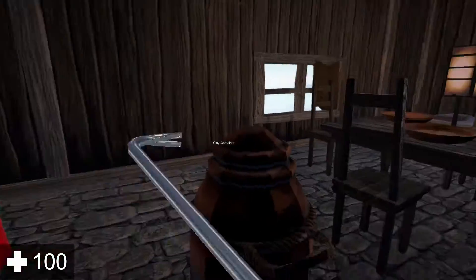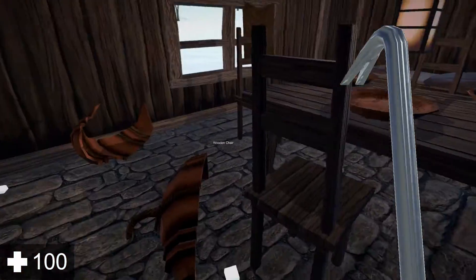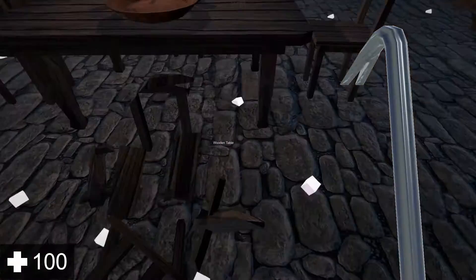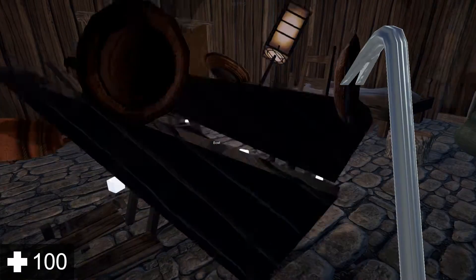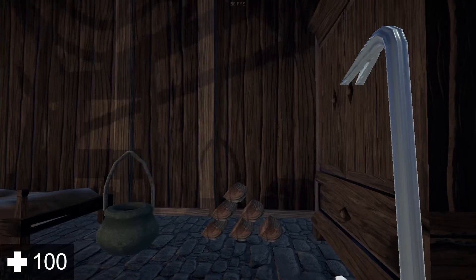If I go inside here, I can use it to break stuff. I just broke that pot. I can break this chair. I also made the chair an actual item that you can swing about.